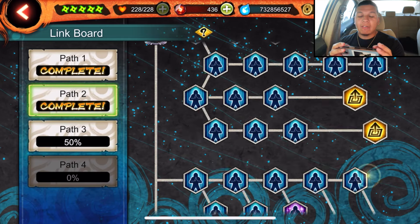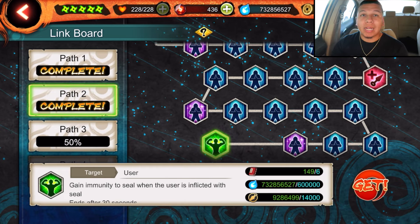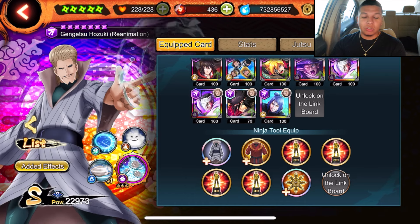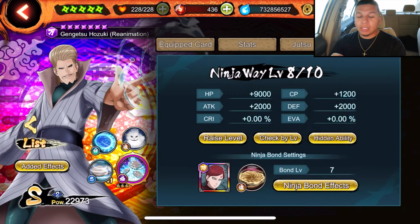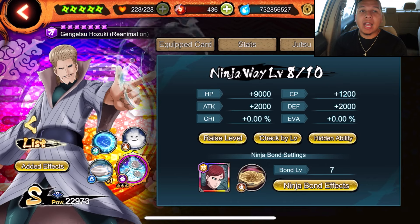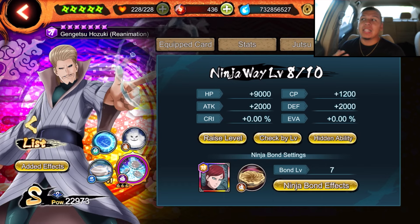For his link board, I have him up to link board two, which gives him immunity to seal. So you want to build him up with paralysis and confusion. I really just wanted to focus mainly on the paralysis part — the confusion still needs a little work. I stole some youth trophies from other shinobi in order to do the showcase, and the rest are filled with paralysis from the roundup tool.